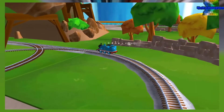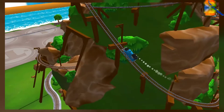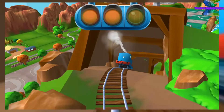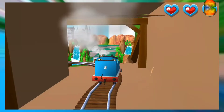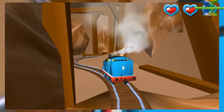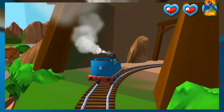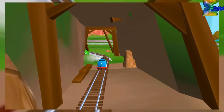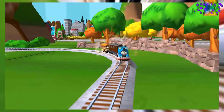Only the boldest of engines will try Crazy Coaster Mountain. Steer your engines through the sharp curves. Swipe left or right to keep your engine on track. Good job! Super! That was very exciting.